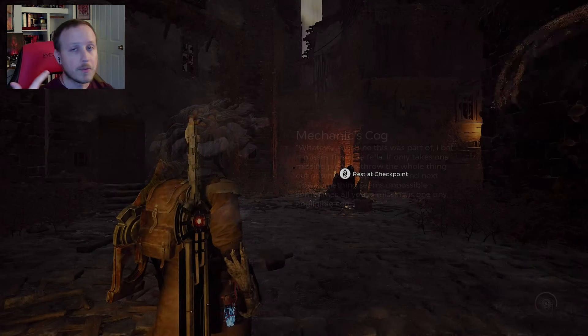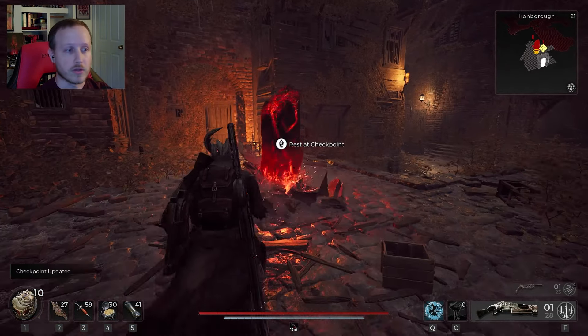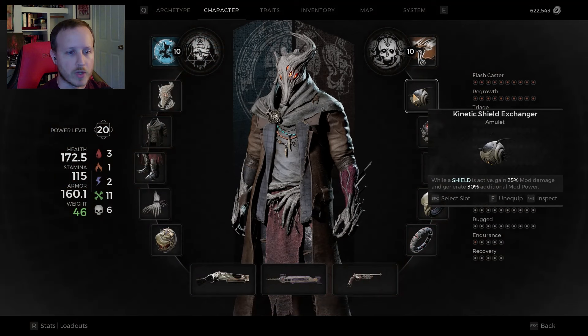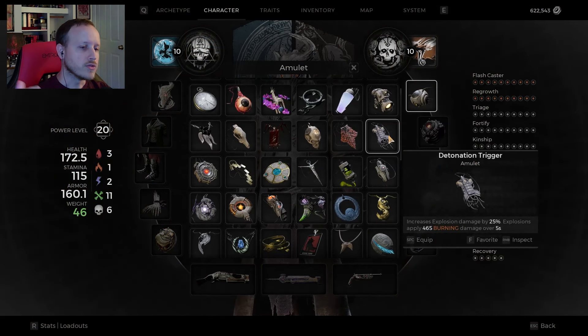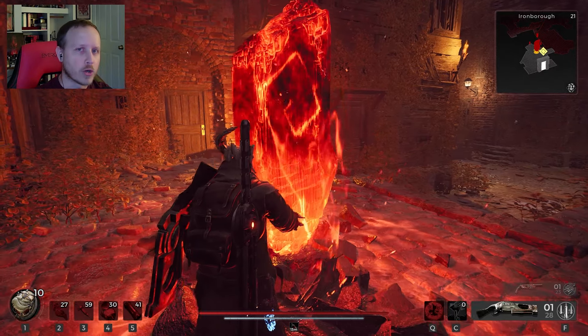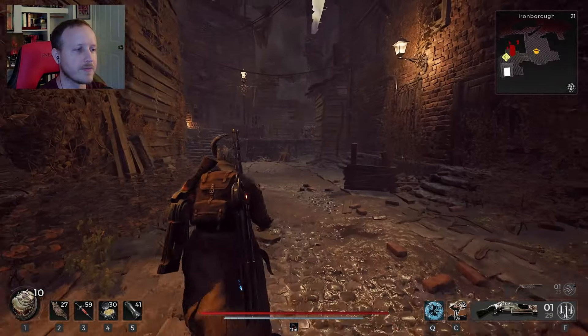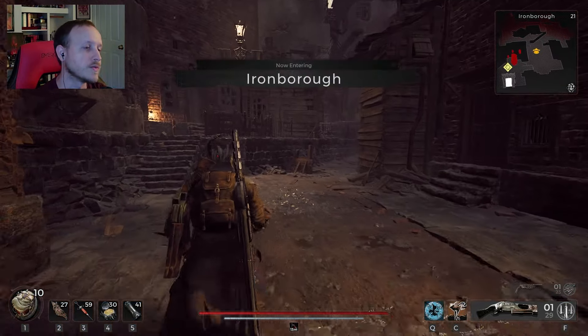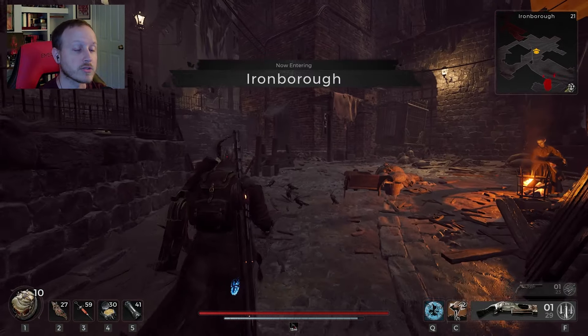We're doing more mod damage and generating more mod power thanks to the Kinetic Shield Exchanger. Immediately it ricochets around, generates about 30% more mod power from that, plus whatever else we've got going on. When we use the actual mod ability, it does another 25% more damage - same as the Detonation Trigger. You lose out on the burning amount but you're exchanging that for the mod power generation, plus the shields keep us safe.